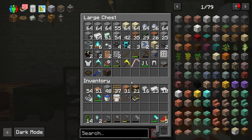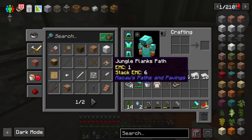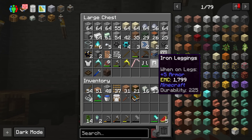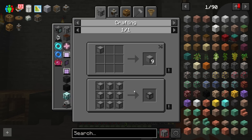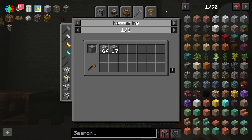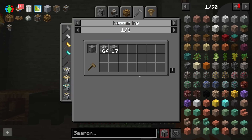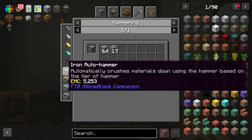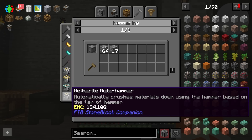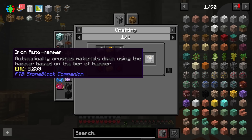Why am I shirking responsibilities now of all times? The main question is: is there a way that I can take a compressed piece of — let's just check compressed stone. Automated packing just compresses it further. Shaped crafting, hammering — and we could get some gold ore. Seriously, is there no other way? Iron auto hammer — automatically crushes materials down using the hammer, based on the tier of the hammer. Diamond and netherite. What do I need for this thing? Hey, would you look at that — this actually looks like something I could make, and wouldn't even take that much time either.